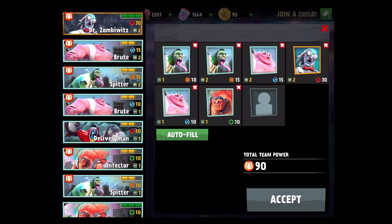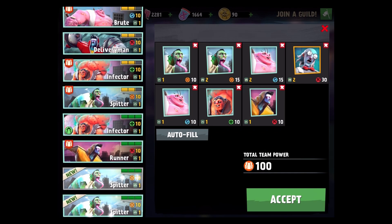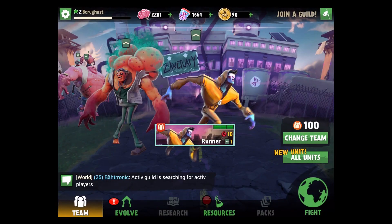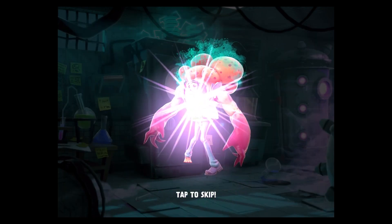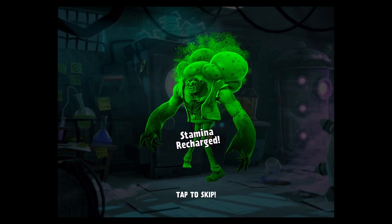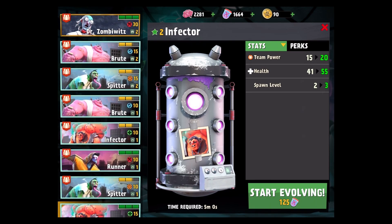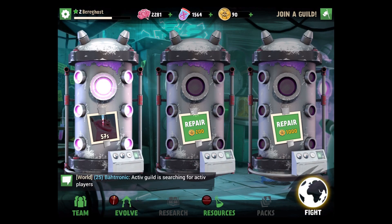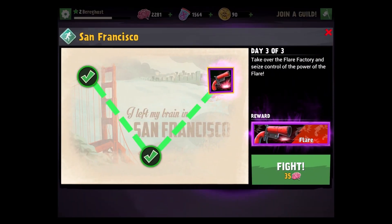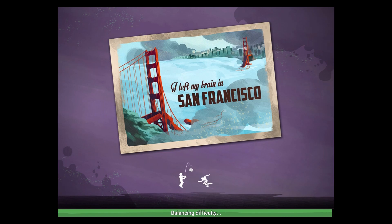We've got two spitters, two tanks, Dr. Zombowitz, and an infector. What does a runner do exactly? Not entirely sure, but we'll take him. Our evolving is already done — the infector is now level two, stamina recharged. Let's get this other brute evolving. Let's head back to the fight — we should be able to head over to the flare factory now.